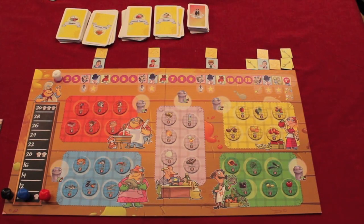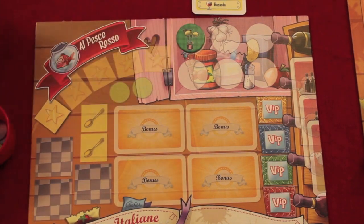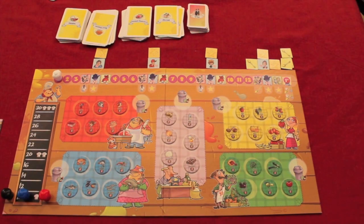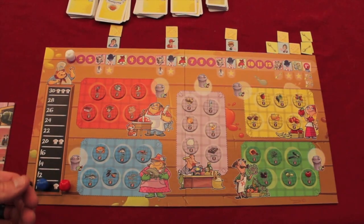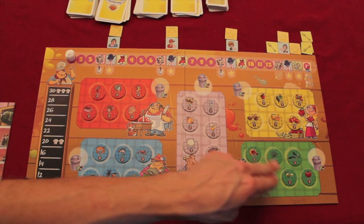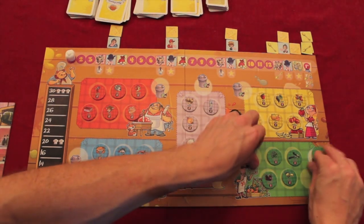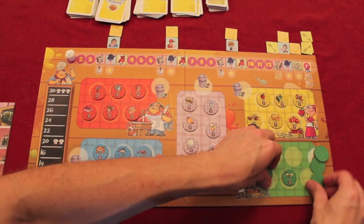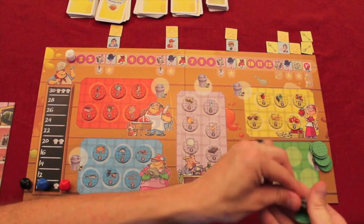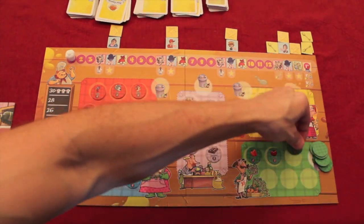As my second action — you get two per turn — my first action got a recipe, and my second action lets me get one item from any of the stores. I like the olives, so I pay one dollar and grab them for my cupboard. We replenish that market with another vegetable. As part of the shopping action, you can also clear a market either before or after you buy — throw everything away in the trash for any given market and refill it with all new items, hoping the ingredient you need comes up.